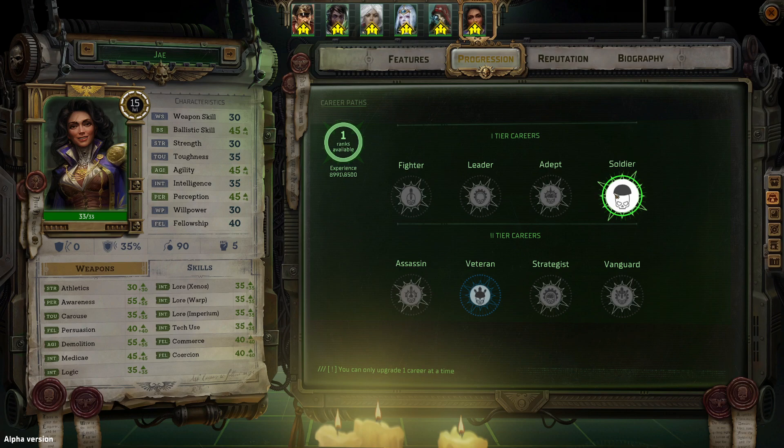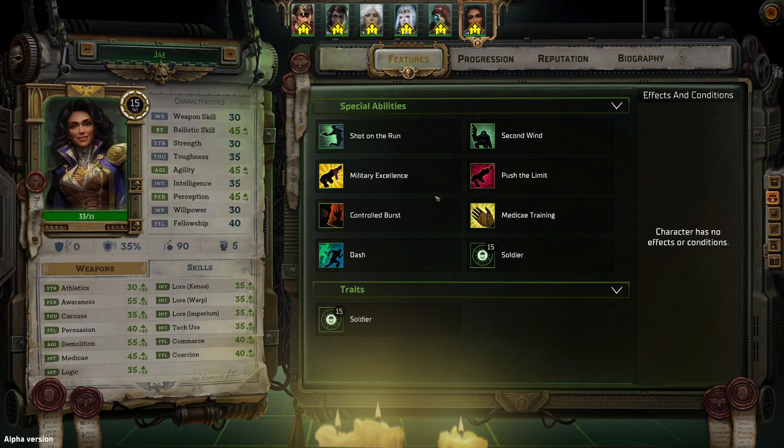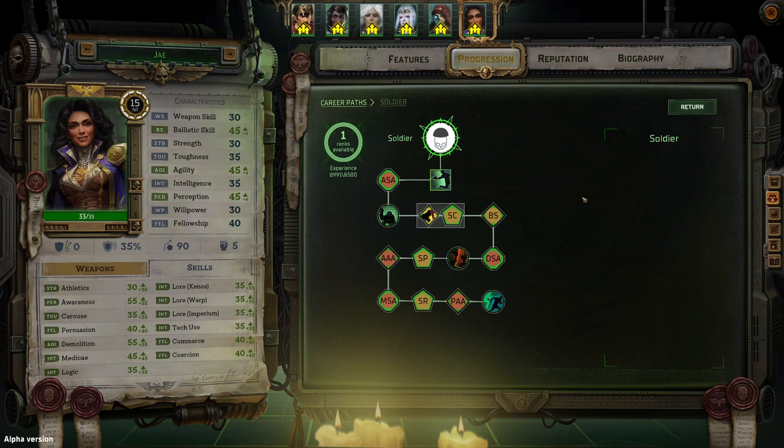Let's take a look at her progression. As I mentioned, she starts as a soldier — I'm not going to go through all the soldier's moves in detail; please check out my video on Argenta if you want to review them. Effectively, soldiers are some of my favorite classes because they have military excellence, which means you can just keep shooting. You also have some bonuses to Righteous Fury triggering, which is really nice.